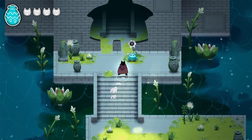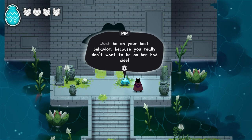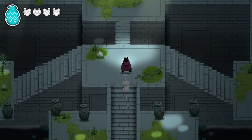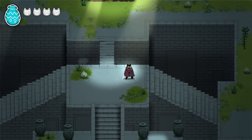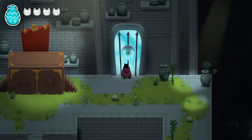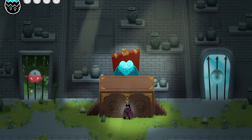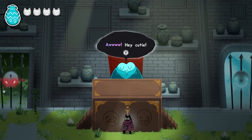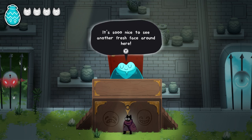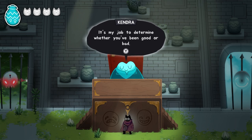I don't know why I'm smashing stuff, I just have to do it. Pip tells us Kendra's chamber is right inside — be on your best behavior. Kendra appears to be some kind of frog based on her outline. There's a key for the door. This looks bad.